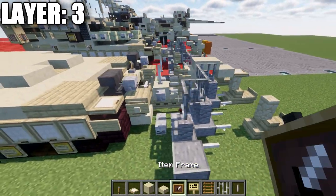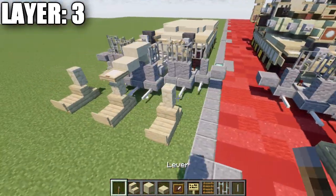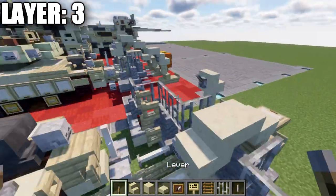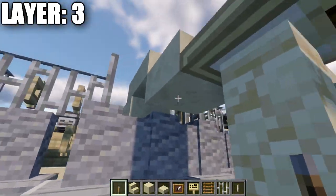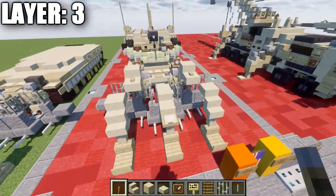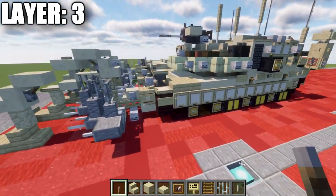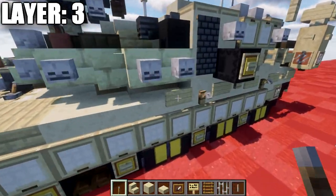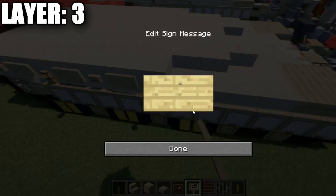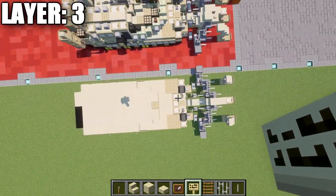Place a sandstone stair on top of this wall on both sides, then place a lever directly behind it. On the bottom of this slab, place a lever facing forward toward that sandstone wall. That will complete and wrap up everything for this layer. We can also place a birchwood sign on the side of this sandstone block. That concludes layer number three.